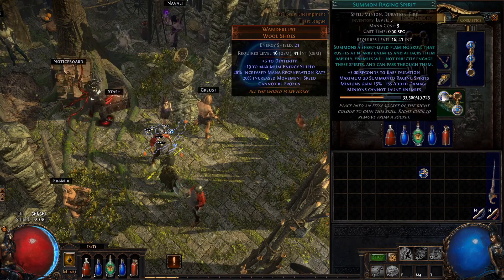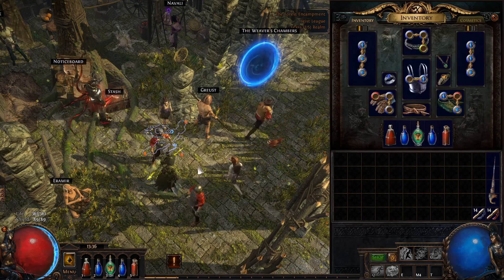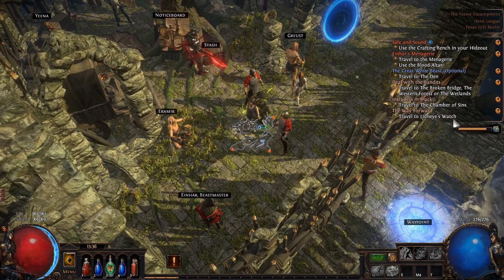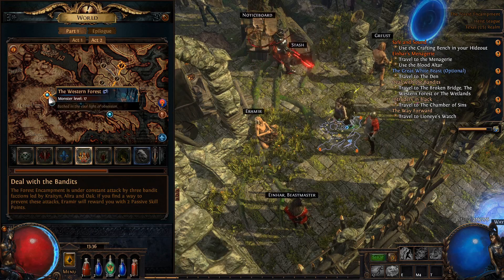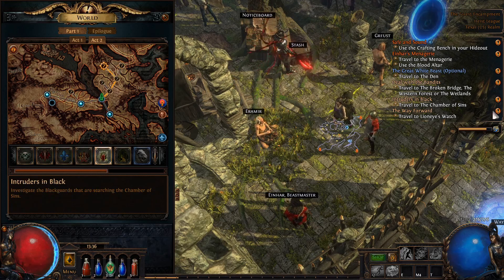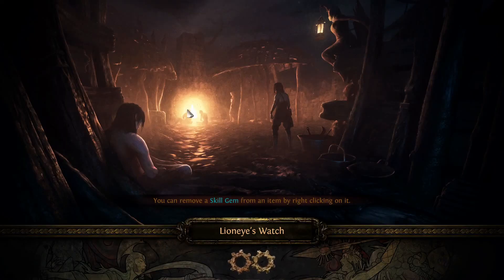Let's figure out where to put the new gem. Ideally you'd want a four-link for this. These two sockets should still be linking and giving each other both buffs. If you're having trouble figuring out where to go next, use the quest tracker — click the exclamation point and it'll show you where on the map you need to go. There's one objective in the Western Forest, one up top, and one off the Riverways. We probably need to go back to the Western Forest.